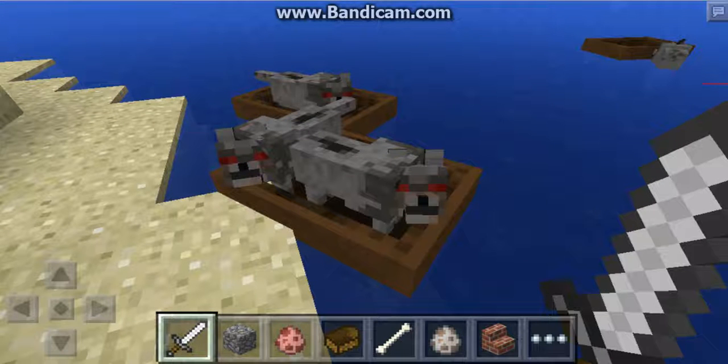Hey guys, it's Crazy Craft here and welcome back to Crazy Craft News. Tomaso Ceci has tweeted out some images of the new 0.11.0 update for Pocket Edition. As you know, or don't know, boats are finally coming to Minecraft Pocket Edition — and with the boats, they are basically indestructible when you hit land; they don't break.